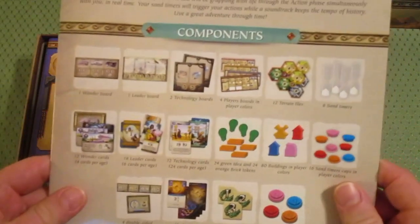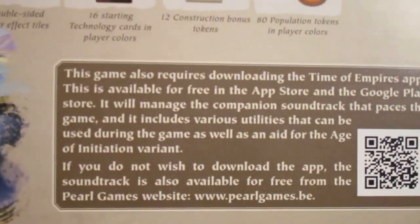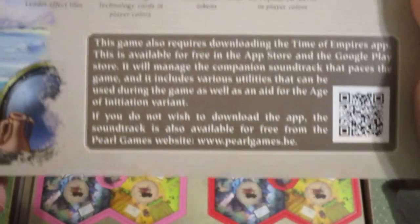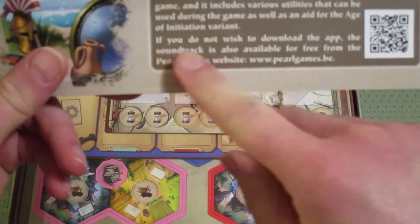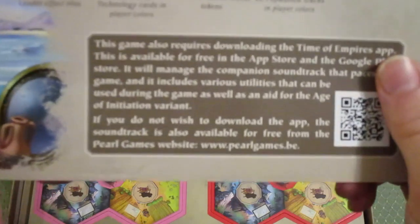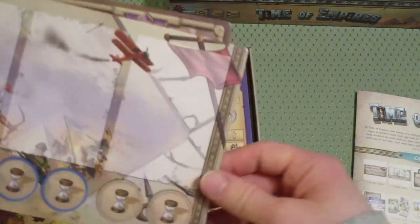So we have a rule book. It does mention that it requires an app to play. However, a quick look on Board Game Geek seems like maybe that's just required for scoring, and there is a score sheet you can download if you don't want to use the app. There's also a soundtrack available that you can download from the game's website.